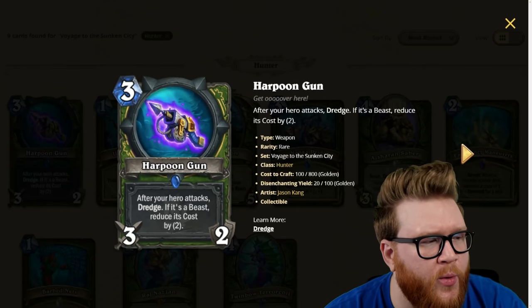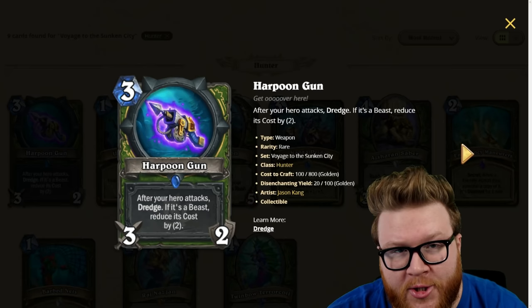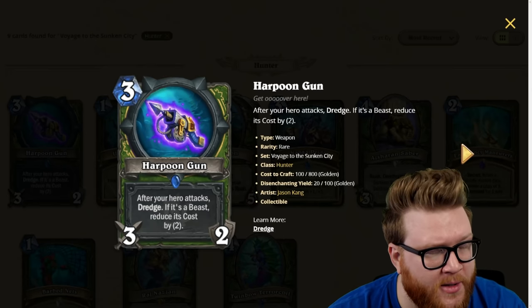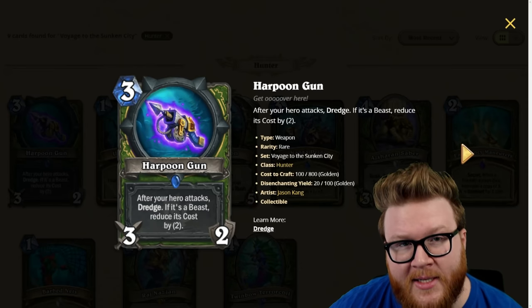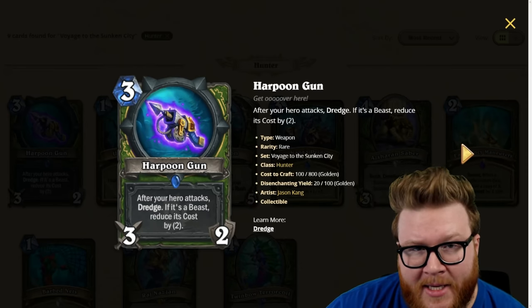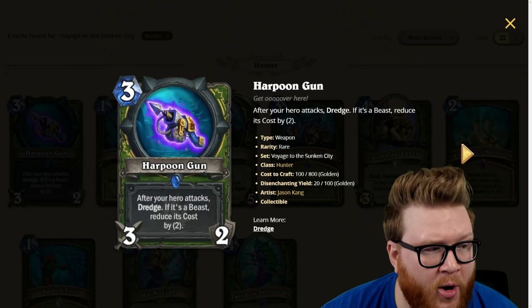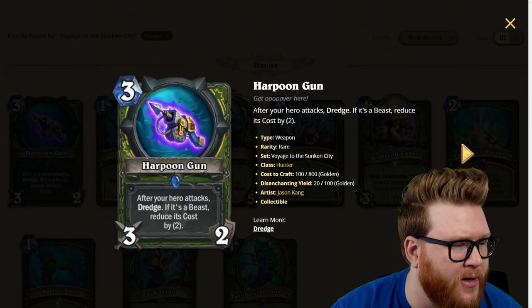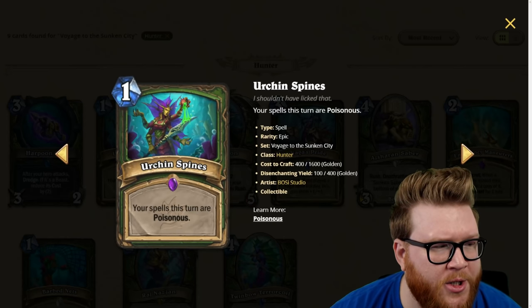Next up for Hunter is the Harpoon Gun, a new three-mana three-two weapon. It reads: after your hero attacks, dredge; if it's a beast, reduce its cost by two. This is another really powerful tool for Hunter — it's got that Eagle Horn Bow stat line but also this dredge upside where you're increasing the quality of your draw and potentially cheating out big beasts. Your Colossal could already be five mana basically with the Harpoon Gun — completely insane. This looks like another four-star card.